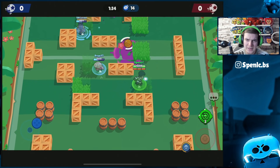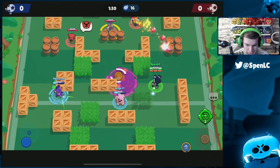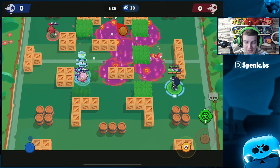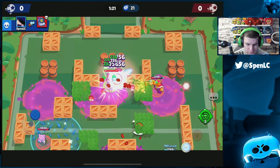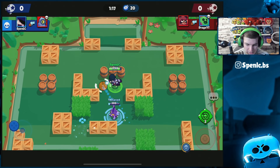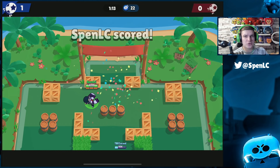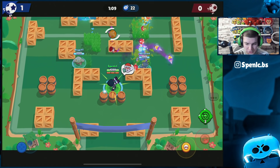I haven't really played Edgar since the last balance changes and you can feel the gadget nerf. Before, I could just pop it and then straight away jump on an enemy three seconds later. Jumping onto this Barley — should get him down, then the Rico as well. Should be an easy goal. I'm close to my super again. The most important thing with Edgar regardless of star power is always cycling that super.